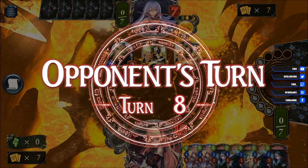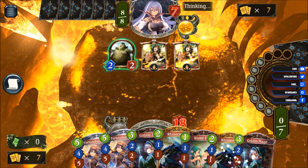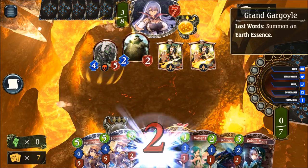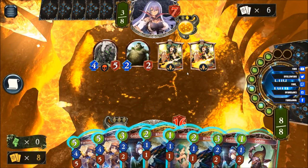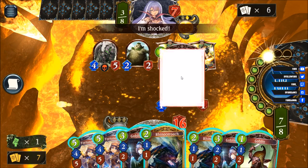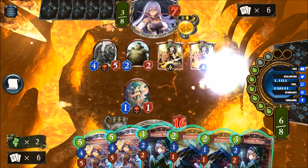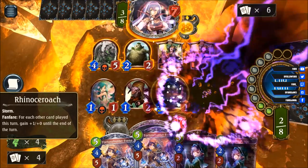We have eight play points next turn which means we can play the goblin mage, the water fairy, and the double Rhino, and then win the game. There's no ward here. We can even play the goblin — that's better. That's three attack and that's four attack. Face.